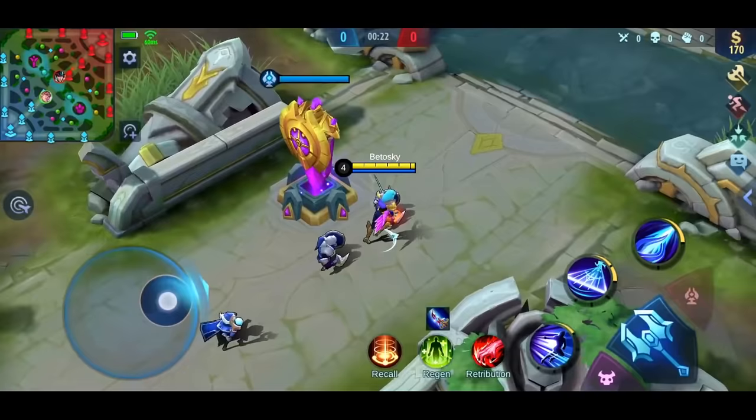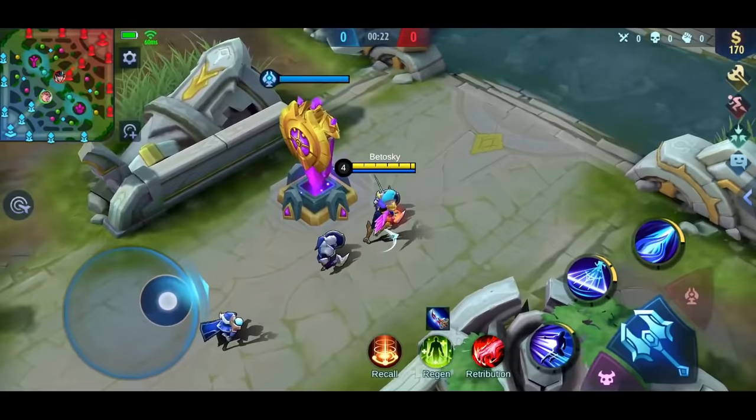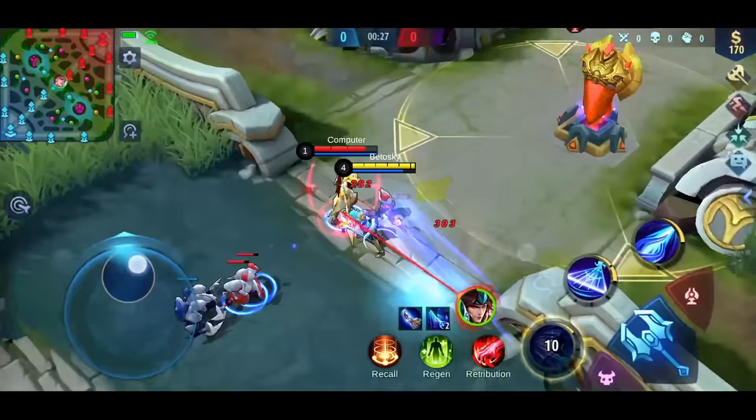So if you want to clear a full wave instantly, you can do something like this. Since there are three minions, you can dash in a zigzag motion and get triple stacks right away. Also, this way your first skill will still be available.